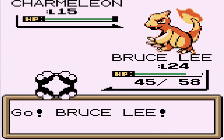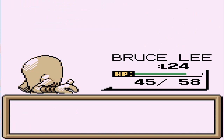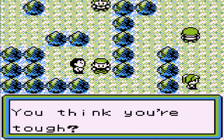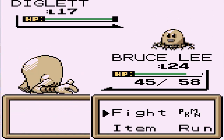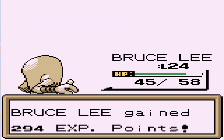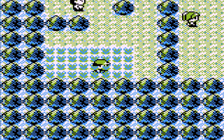I'm just going to stick with Bruce Lee right here. Bruce Lee is doing his thing. Going up against a Hiker coming out with a Diglett — Double Kick attack, critical hit! My two best Pokemon right now are Bruce Lee and Sunny. Chances are I might be switching a lot of Pokemon. Let me see what we can find — running through with the speed button.